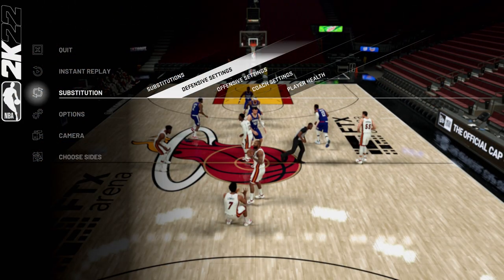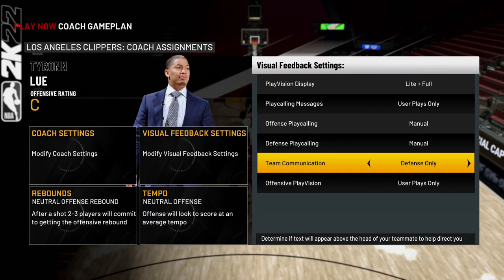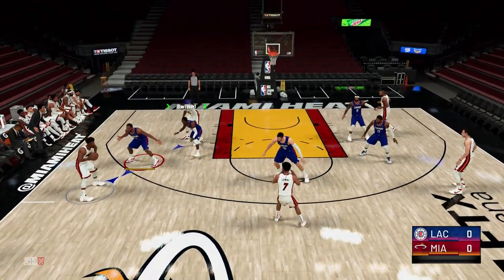And if you go into your offensive settings, then visual feedback settings, and down to team communication, you can set this to defense only. When you manually switch, you will see the players communicate the call above their head so you know who you're switching with.